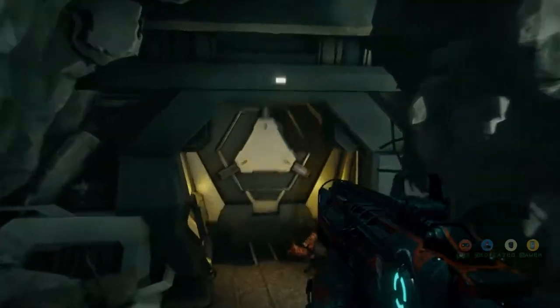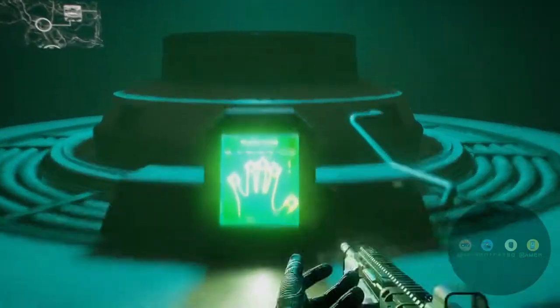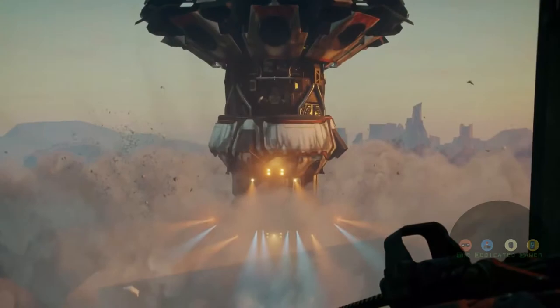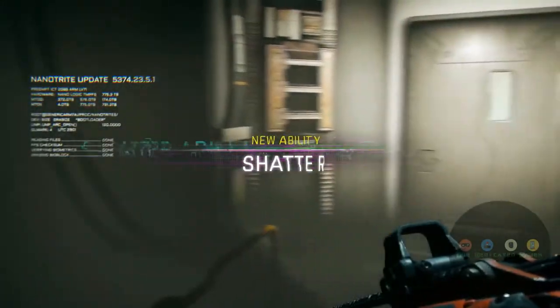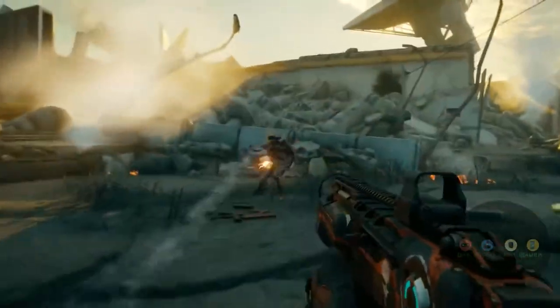Unauthorized personnel are no longer present. Threat has been nullified. Made it to the control room — now bring down that eco-pod. Recall sequence approved. Here, you'll get access to a brand new ability: Shatter, a fierce blast of kinetic energy.